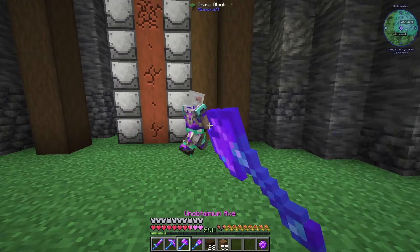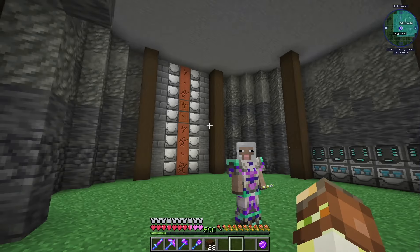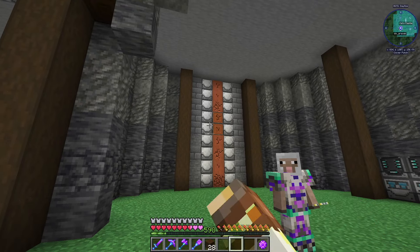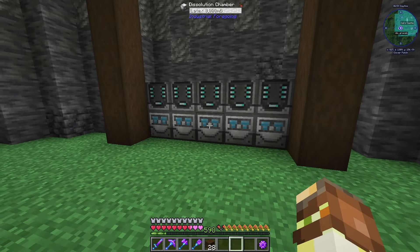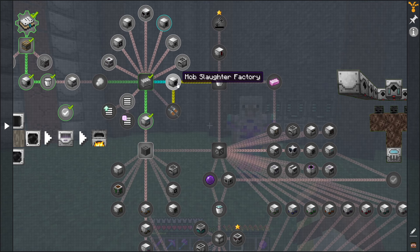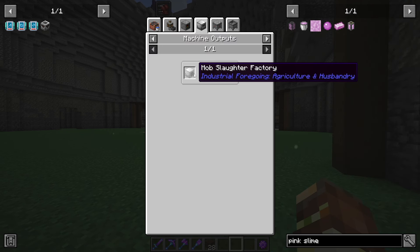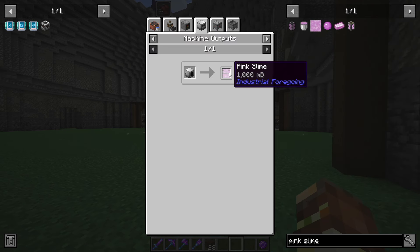Anyway, now we've taken care of our latex production and most of our basic crafting with the dissolution chambers. Next up, we're going to have to get the mob slaughter factory for pink slime! The mob slaughter factory is what we need to produce the pink slime.